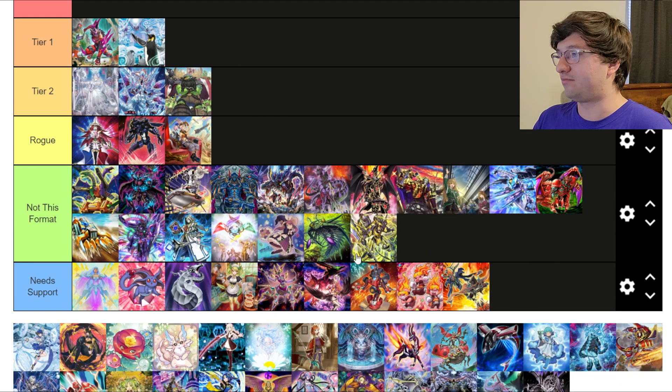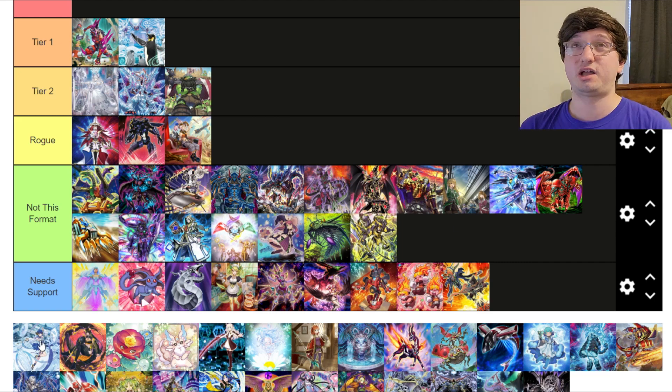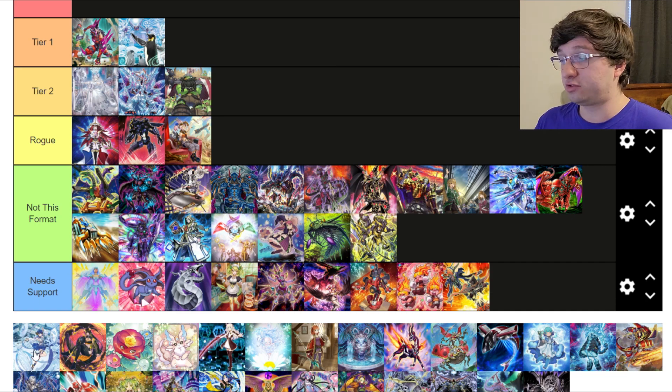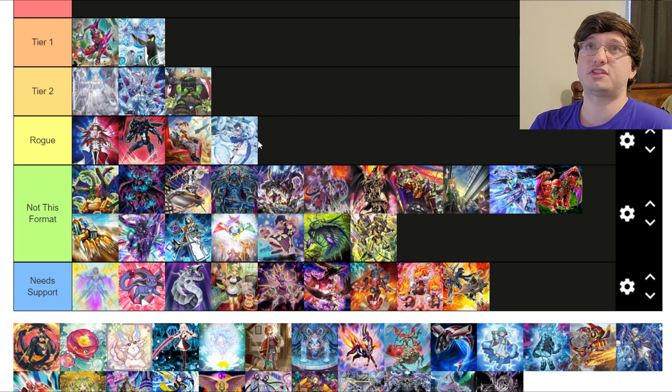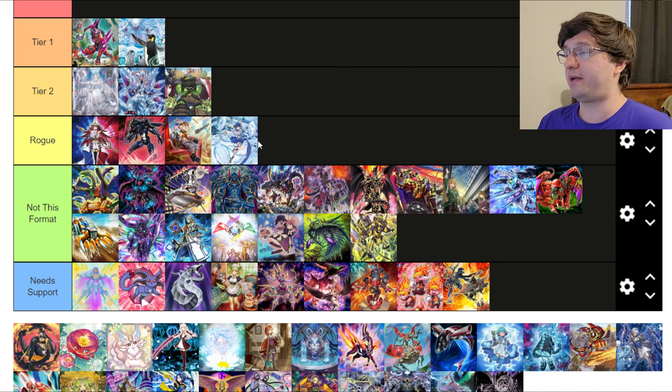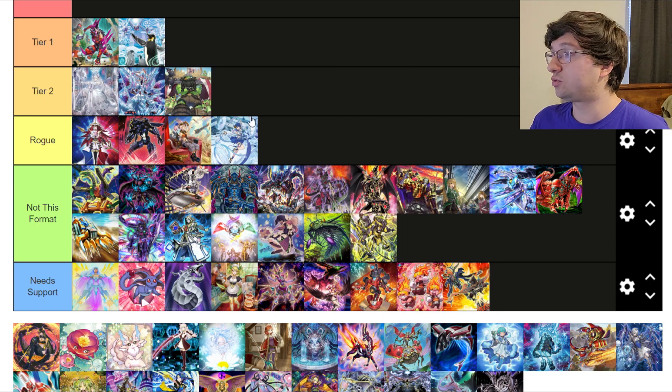Mathmech — Not This Format. This is a Bestials reason as well, similar to Drytron and Eldlitch. Mikanko variants — more specifically Mikanko Libromancer, both the standard 40-card version and the 60-card variation. I think both variants are actually really good; I'm going to put them in Rogue. It definitely has some matchup problems and hasn't been perfected yet, but it's a deck that can do a lot, play through a decent amount, and make some really crazy boards. I really like this deck when I test it, and I have a video on the channel about it if you want to check that out.